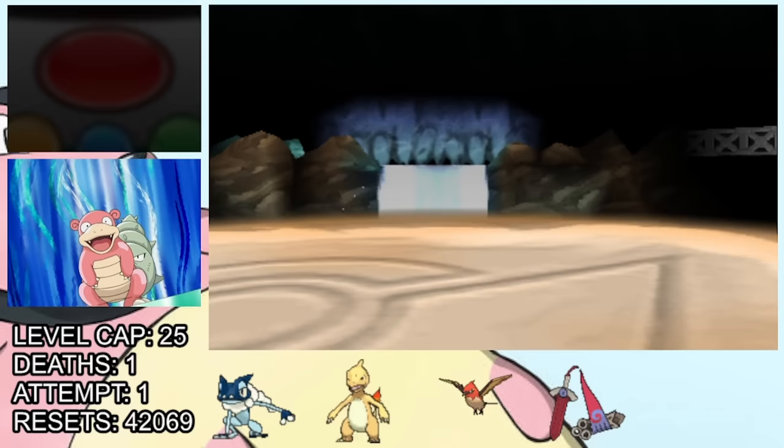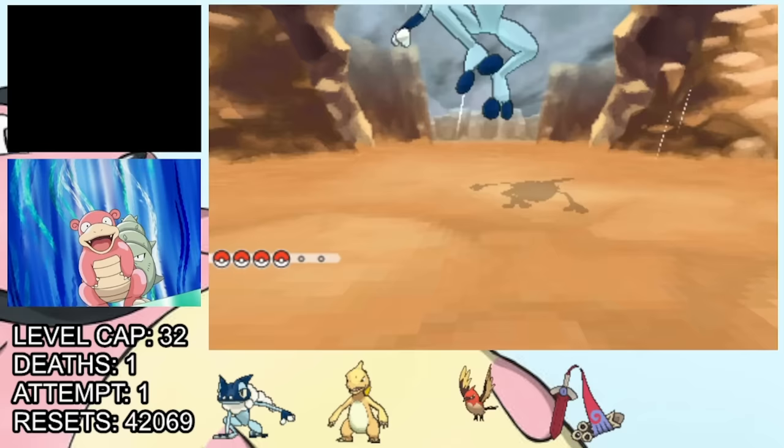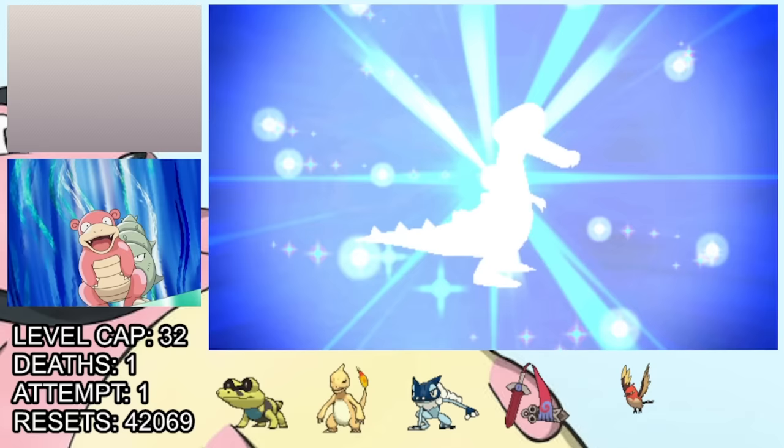We caught the fever again after the gym, so we head out on a good old fashioned father-daughter shiny hunt, where we manage to find a shiny Sandile. This putrid green girl is going to be a great addition to the team, so we give her the top quality nickname Sandina. Turns out she has the Intimidate ability, which is amazing for a Nuzlocke, and we immediately evolve her into a Krokorok, whose shiny looks much better, I will say.